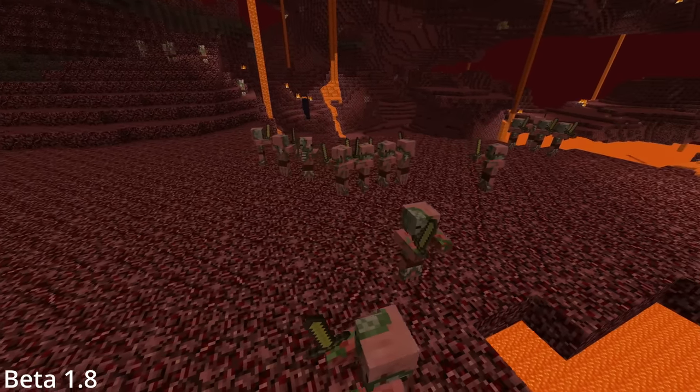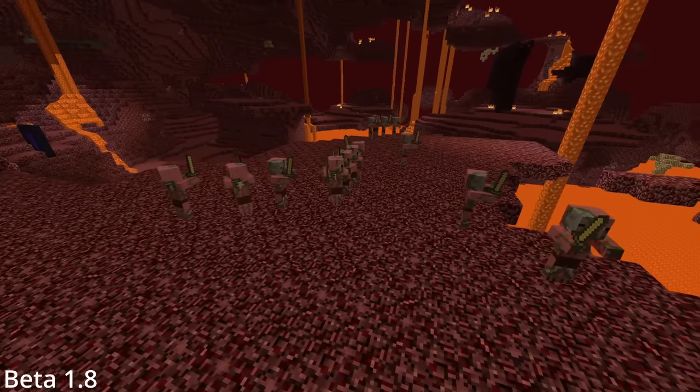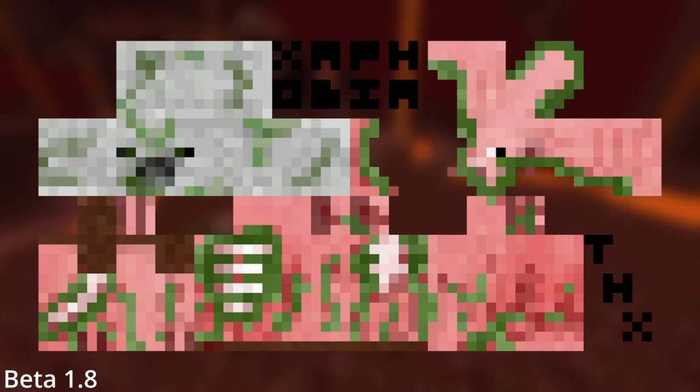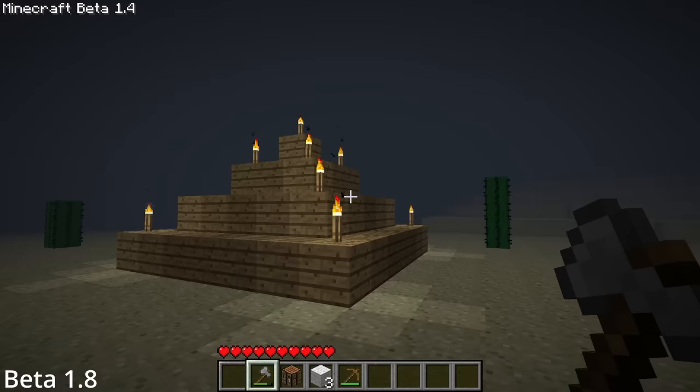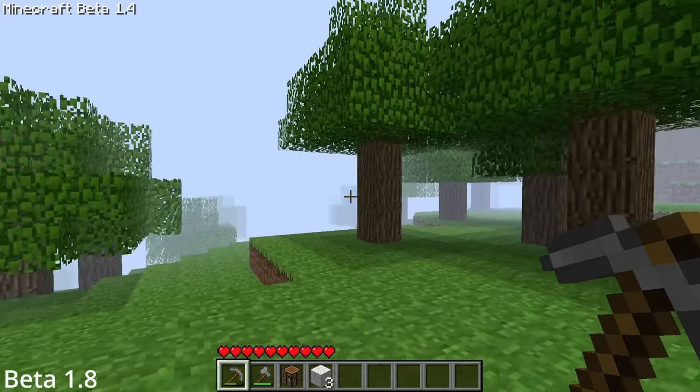Back when pigmen were first added to the game, they came in with a hidden texture easter egg. Taking a deep dive into the files revealed a secret thanks to the player Zephobia who created the texture that Notch then used. Ever witnessed a floating birch tree, random 2x2 tunnels, or ominous pyramids or shrines? Well, you're probably being haunted by Herobrine.